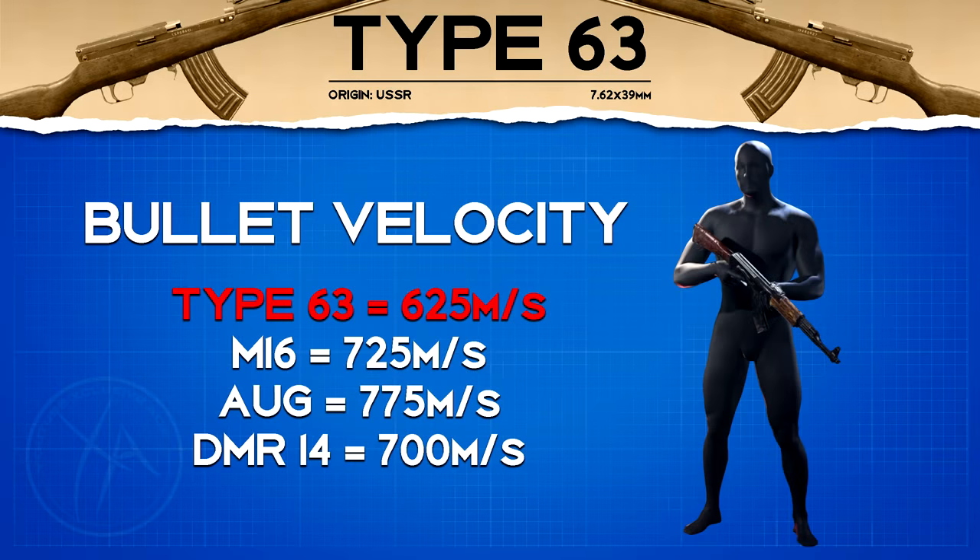This brings us to bullet velocity, which is the slowest in the tactical rifle category at 625 meters per second. It isn't terrible compared to assault rifles or SMGs, but there are very few barrel attachments that boost bullet velocity, which definitely holds this gun back.